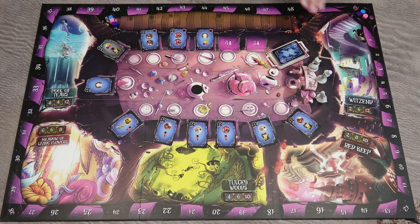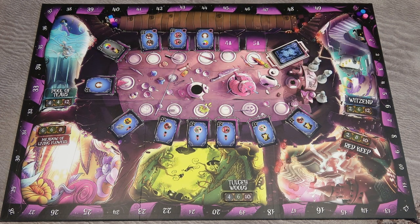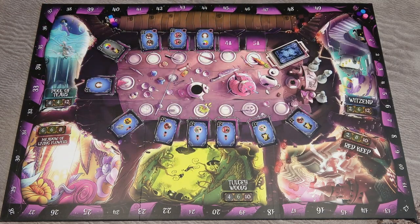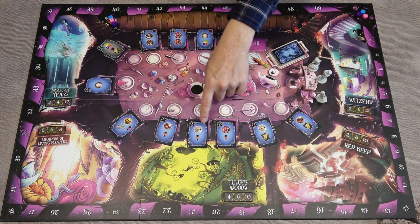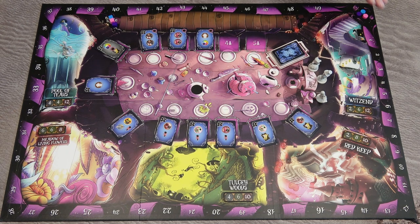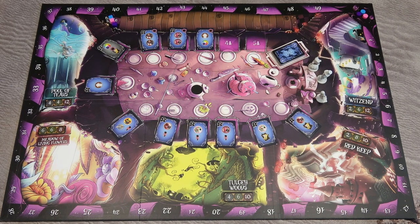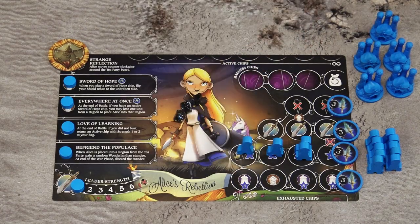In Wonderlands War, each player represents a faction in Wonderland and strives to become the new ruler. The game is played over three rounds and each round has two phases: first the tea party phase, and then the war phase in the battle regions. During the tea party, players will place units into regions and gather ally chips from tea party cards. During the war phase, battles are resolved in each region, and the player with the highest strength and still any units present in a region wins the battle and gains victory points. The game ends after three rounds; players score primarily from winning battles, but also from quest cards and building castles. The player with the most points wins.